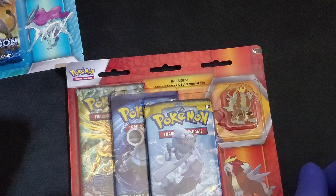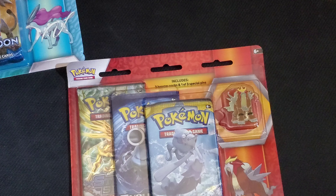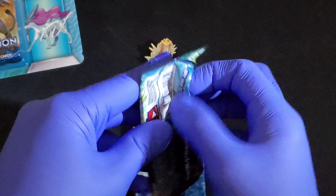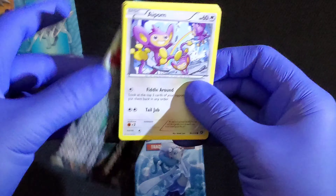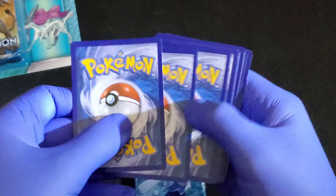Hey guys, welcome back. We're gonna be on Part 2 of the video. We're doing the Entei pack. We've got Rylou Steam Siege, Sun and Moon, and one Evolutions pack with Blastoise on the front — not like it makes a difference, but you know, good luck charms. There's your code card, it's gone.